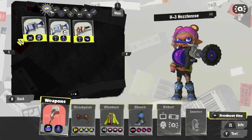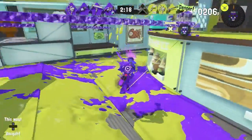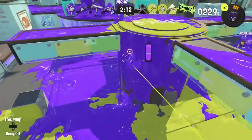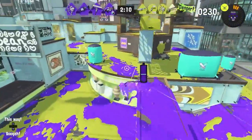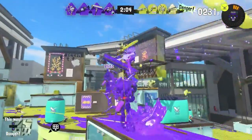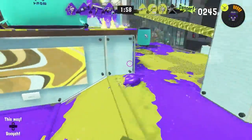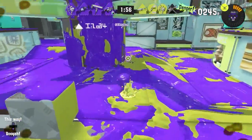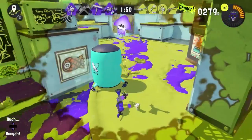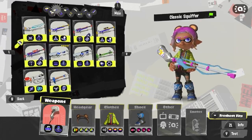For semi-automatics, it has to be the H3 Nozzlenose — same reason as the NZap 85, it has Cooler to fall back on. It pumps out a lot of damage, and even if you don't hit many directs, you can still get assists through Point Sensor or Cooler. A friend pointed out during my stream that when teammates kill with your Cooler on them, you actually get an assist — so Cooler feeds you assists, which pairs really well with Opening Gambit.